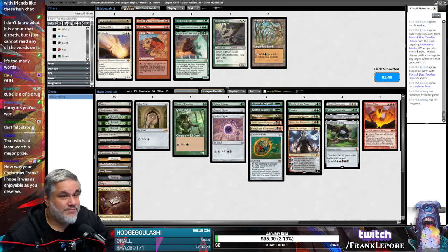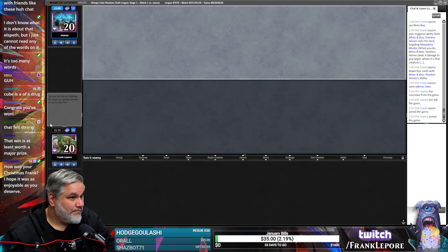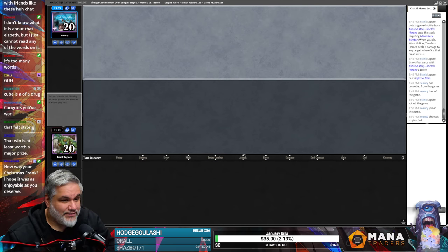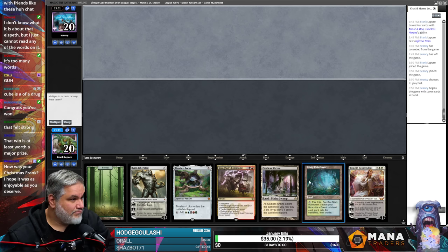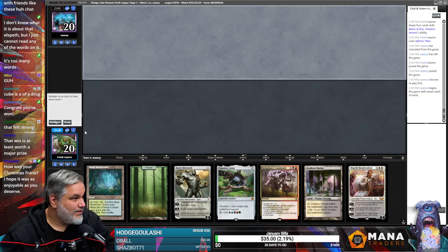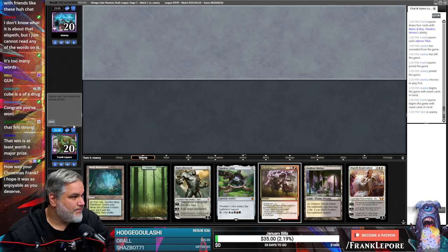Let's take out Kogla — watch we're going to draw Eureka and Walking Ballista and I'm going to be like this is exactly what I didn't want. We'll keep it. We have a black here so we can get the Proving Ground with the Misty Rainforest, which seems pretty good.